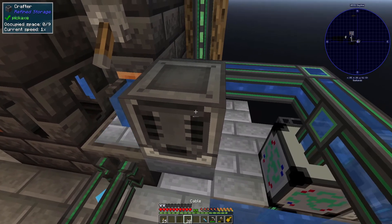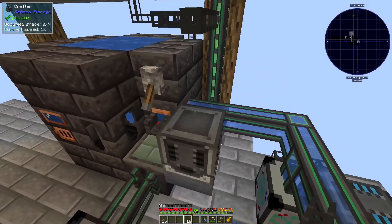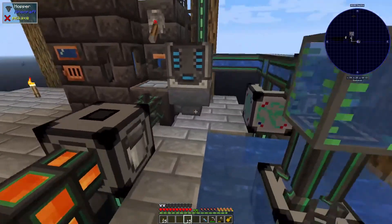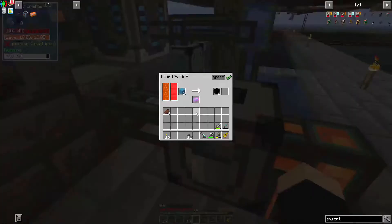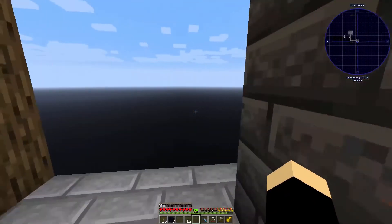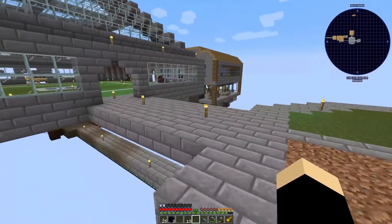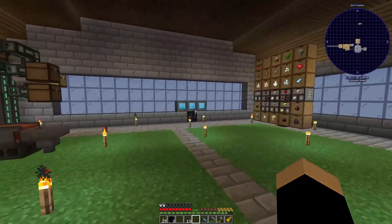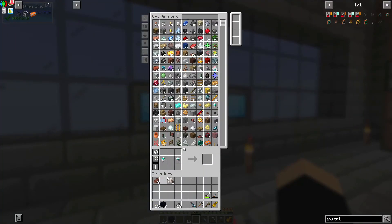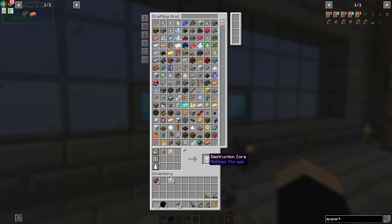So that's on, and then we put the import bus there. I think we might be able to snag one - yeah we can, sweet. I just need to remember not to put them all in there and hold on to these five in case I need them. All right, import bus - destruction, cool.